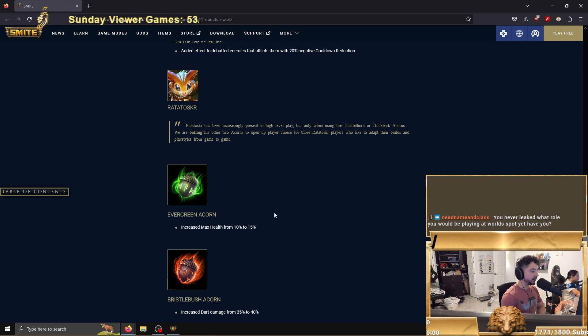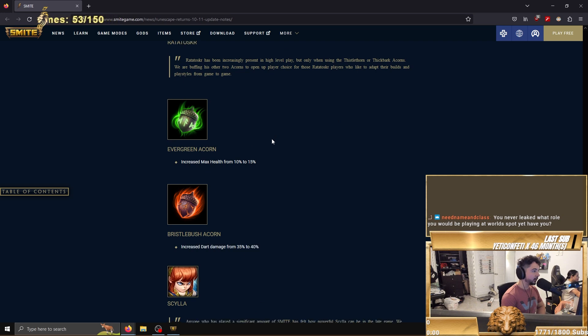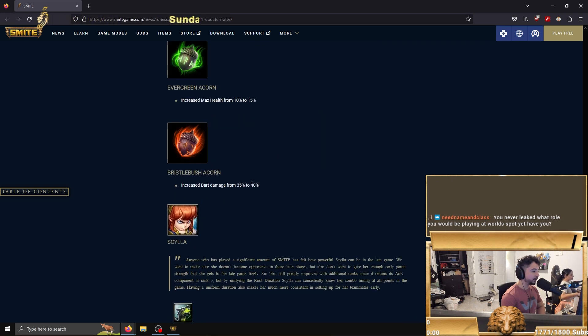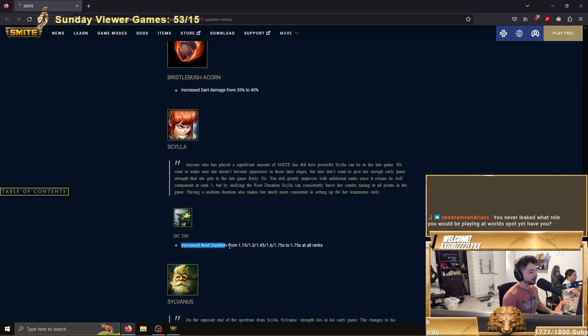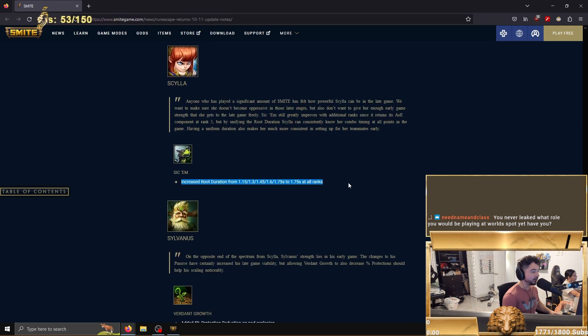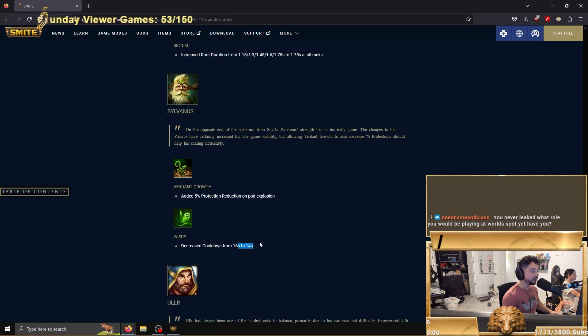Increased max health from 10 to 15 — small buff to solo Ratatoskr and small buff to crit Ratatoskr as well. Sila increased root duration from 1.5 to 1.75 at all ranks — pretty much she's just better early game, pretty good buff. Khonsu got some nice buffs too — decreased cooldown from 16 to 14, pretty big. Added five percent protection reduction on pot explosion, pretty nice.